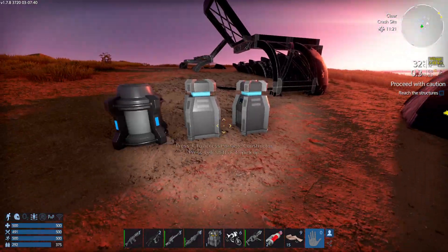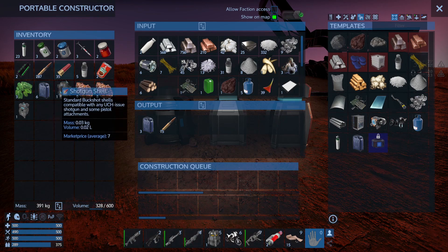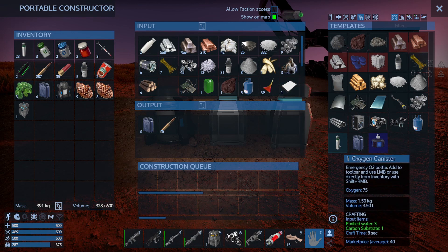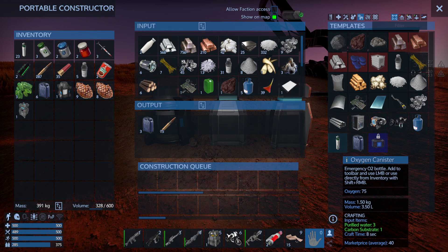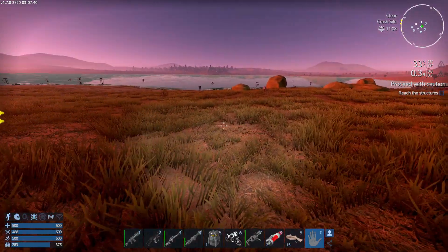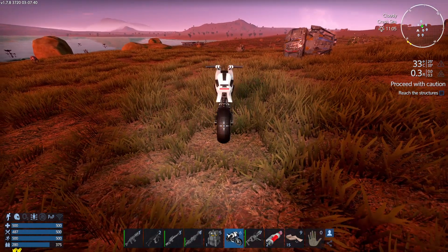We've got quite a lot of resources in here. I'll pick up a bit more in the way of sniper rifles. We've got plenty of oxygen, some medication, and I'll take purified water and carbon substrate with me just in case. What we're going to do is go out on the bike, but rather than go around the top of the lake I want to go underneath the lake so we can open up what's down below here.